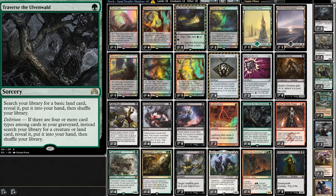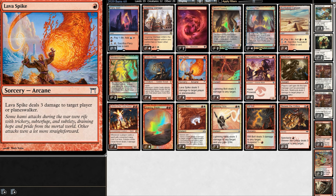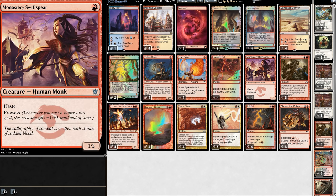But does that mean Scourge won't see any Modern play? Not at all — let's talk about Burn. When people think of Burn, they often imagine it winning by bolting the opponent. But that's not how it works. Sure, a Burn spell could deal three damage, but ideally most damage comes from creatures dealing six damage turn three, four turn four, eight damage, and so on. Ideally Burn wins by attacking, and uses Burn spells to kill the opponent's creatures, allowing Burn's creatures to attack every turn.